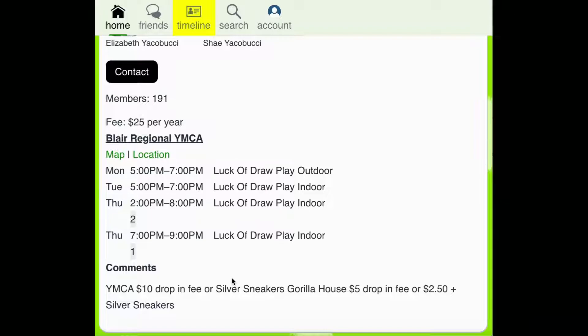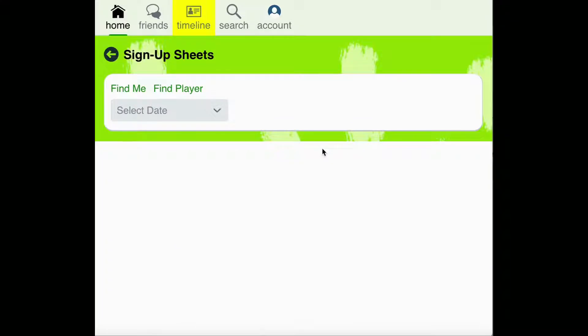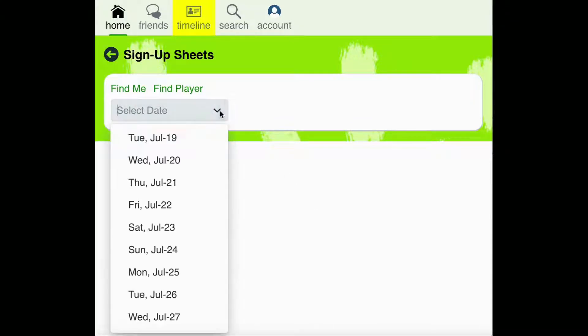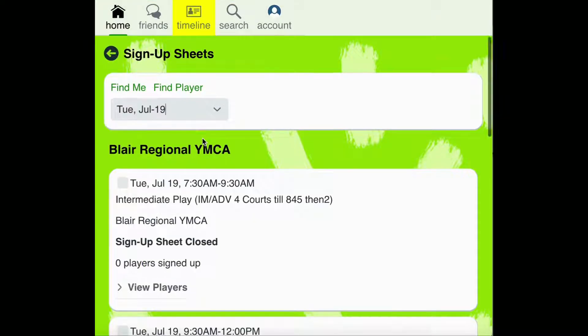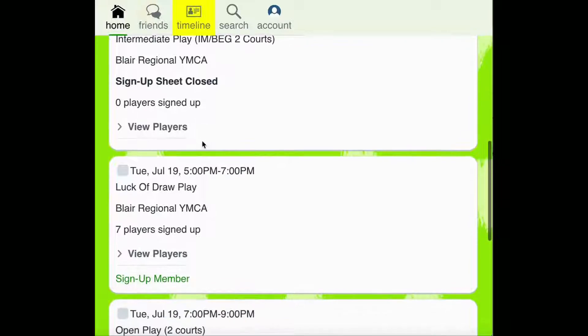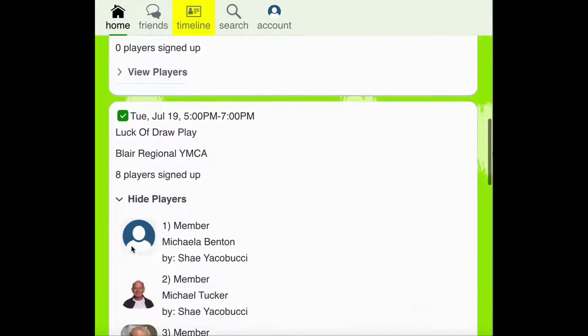To sign up for one of these times, you'll want to click the Sign Up Sheets option. From the dropdown menu, you'll want to select the day of the week that you'd like to sign up for Luck of the Draw play. Then scroll through the options until you find the Luck of the Draw option. To sign up, click the grey checkbox. To confirm that you've been signed up, you can select the View Players option and confirm that your name is on the list.